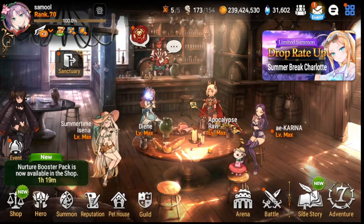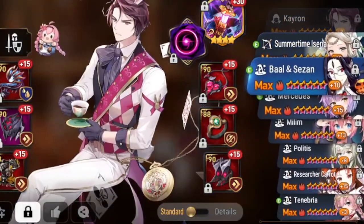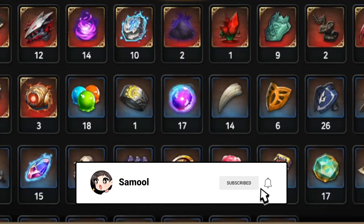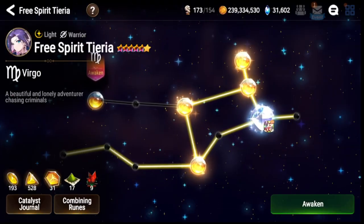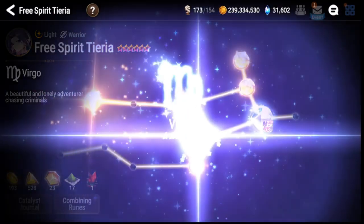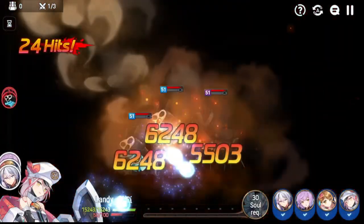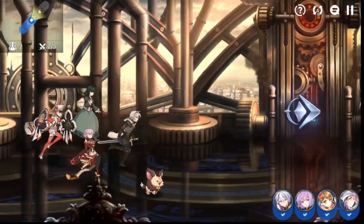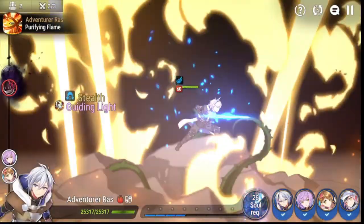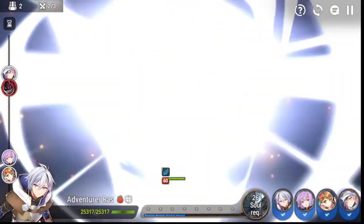Today I want to talk about what units you should be focusing on building first as a new player to Epic 7. Resources in this game, especially in the early game, are quite limited, and you definitely want to make the best out of them. So today I'm going to be talking about the five first units you're going to want to build and put your best gear on for your beginner account, so you can clear a lot of content with just a few characters.